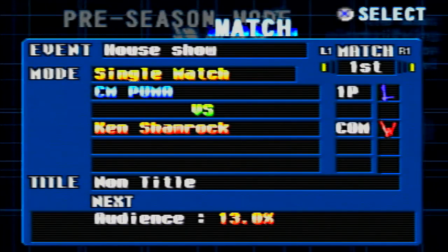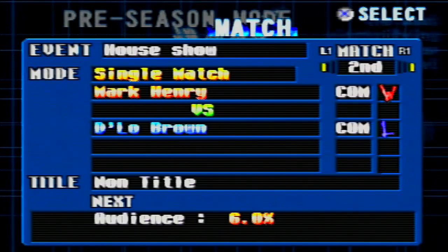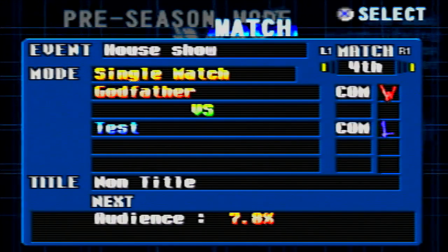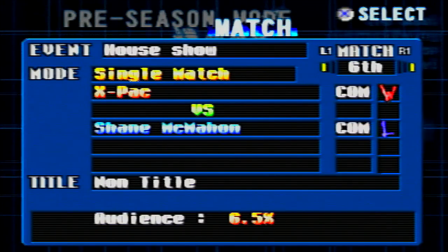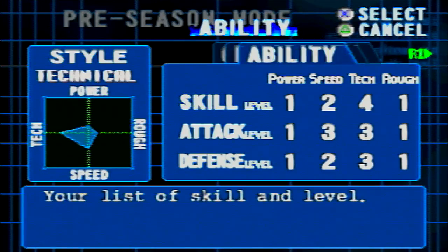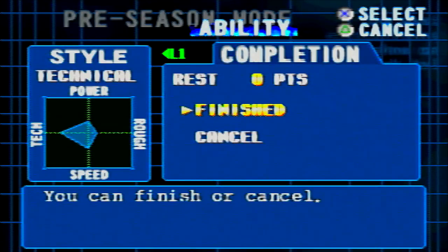We got a 13% audience — not bad. Mark Henry winning with a 6. The Acolytes beat Edge and Christian with a 9. Godfather wins with 7.8, Big Boss Man wins with a 6, and X-Pac beats Shane McMahon with a 6.5. We got a lot of points so we're going to put them all into power.